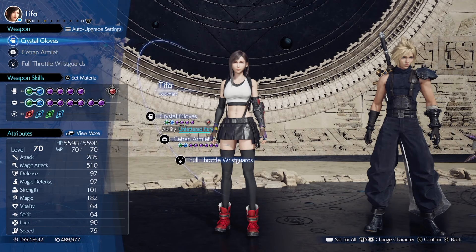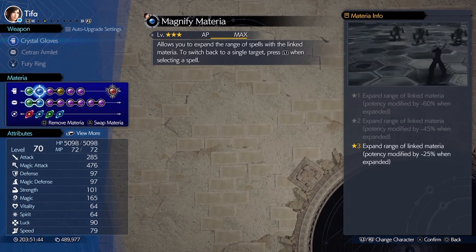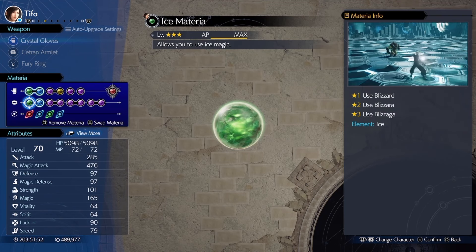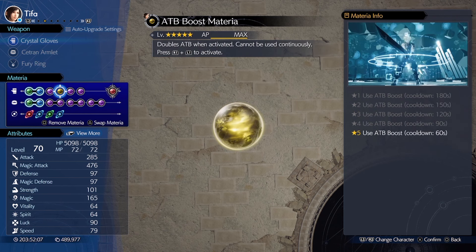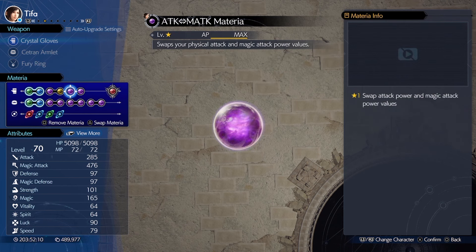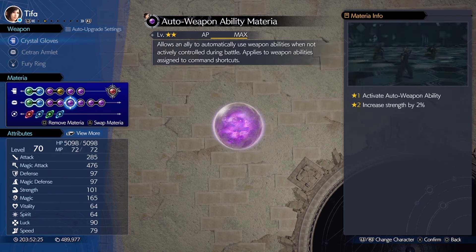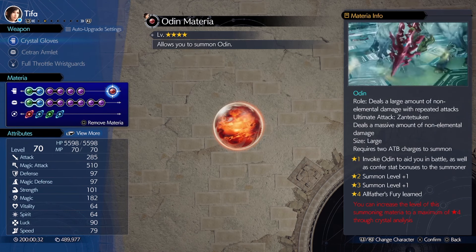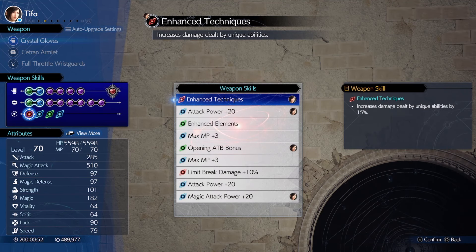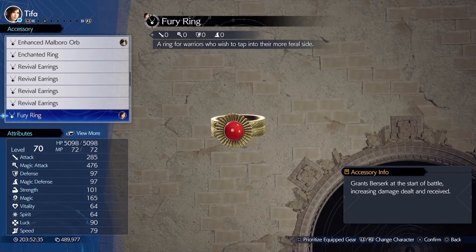The second teammate might be a surprise to most, but did you know that Tifa has the second highest magic stat in the game? We'll be using Fire and Ice Materia linked to Magnify to make it AoE, and Ice Materia linked to Magic Focus. First Strike and ATB Boost so she can get 2 ATB at the start of combat. In order to have the second highest magic stat she'll need Attack and Magic Swap Materia, plus Strength Materia for even more magic stat, and ATB Stagger. The rest of the materia are here to boost her magic stat further with Auto Weapon Ability. Odin is the best summon for her. She'll want the Crystal Gloves as it has the highest magic stat and most materia slots. For accessories we'll be taking the Fury Ring for 30% more damage.